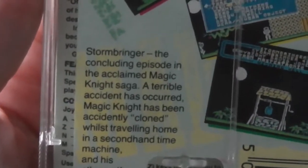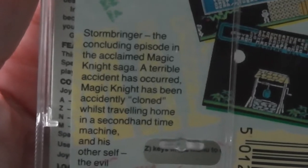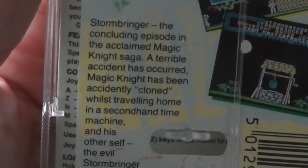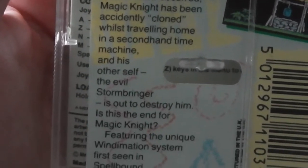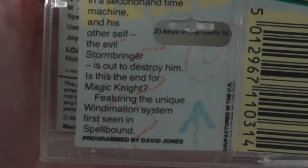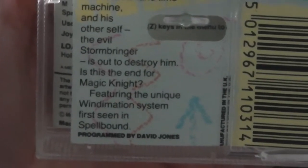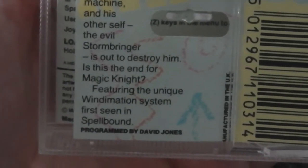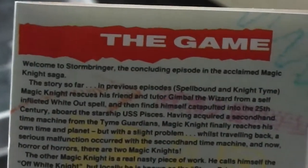The back's got a few screenshots from the Spectrum version - don't expect the Commodore 64 ones to look much different. It says Stormbringer concludes an episode in the acclaimed Magic Knight saga: terrible accidents occur. Magic Knight has accidentally been cloned whilst travelling home in a second-hand time machine, and his other self, the evil Stormbringer, is out to destroy him. It features the unique Windemation system first seen in Spellbound. The original was programmed by David Jones; this version has probably been ported by another developer.